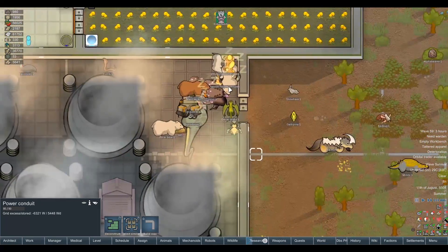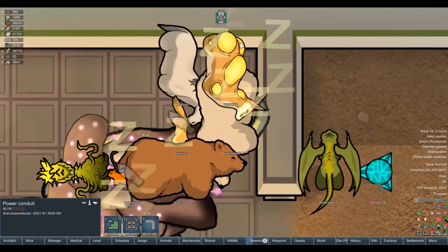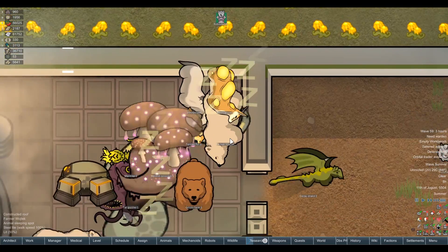We've got to put up with these for a while until we get another person capable of butchering the damn things. How else could we do it? We could starve them to death, but that seems fucked up. War crimes against people, not animals. Oh God, look at the boomalope — it's like a dirty, pustule-filled deer. That's vile. I like it, but it is pretty vile.